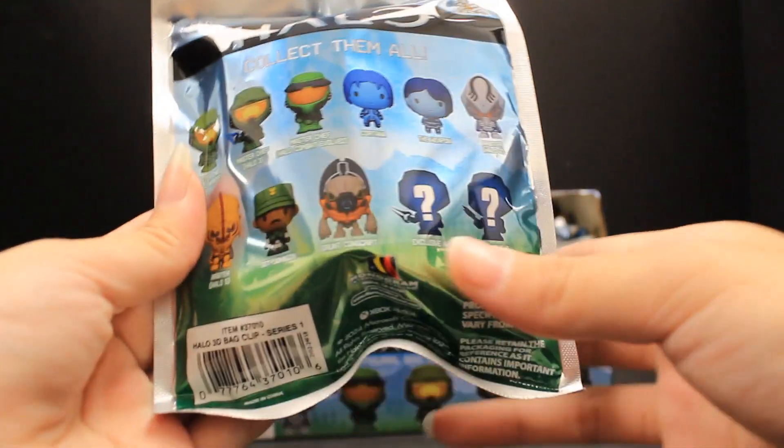Let's get started with who is in this collection. The first one we have is Master Chief Halo Infinite, then another Master Chief from Halo 3, and then another Master Chief from Halo Combat Evolved. We also have Cortana, The Weapon, Arbiter from Halo 2 and Arbiter from Halo 5, Sergeant Johnson, Grunt Conscript, and Chase A and Chase B. They kind of look like Master Chiefs as well, but we don't know what version they are, so I'm a little excited.